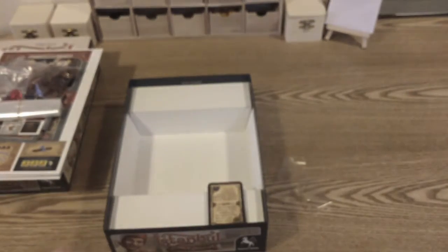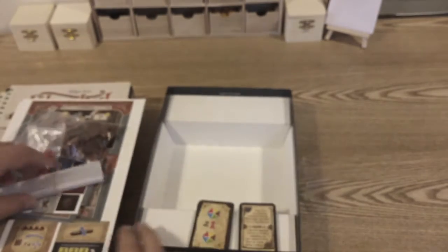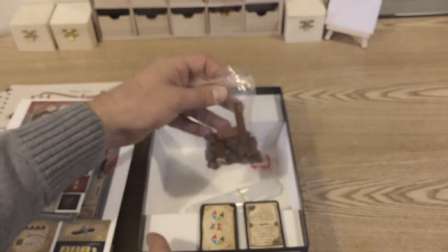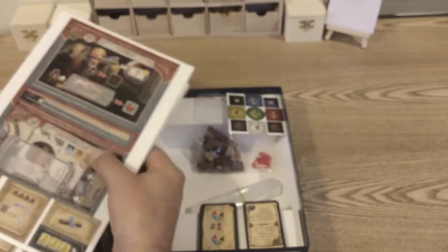Looks like we've got a few new symbols to learn in this expansion. So we've got two different lots of cards, more gems, a load of wood, the barrier, coffee merchant, coffee beans, and some stickers that seem superfluous — maybe we'll find they do have a use.